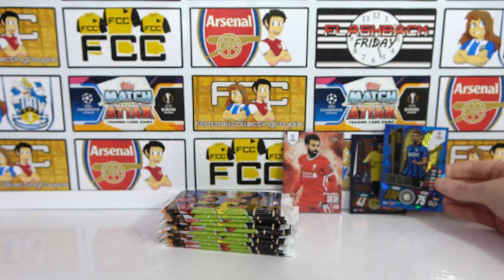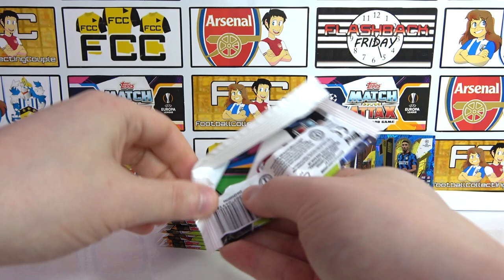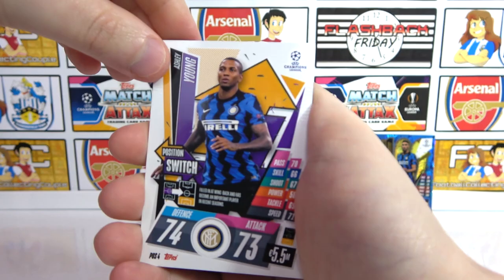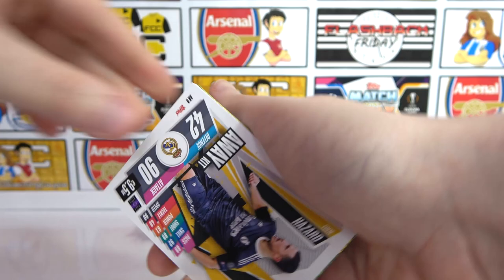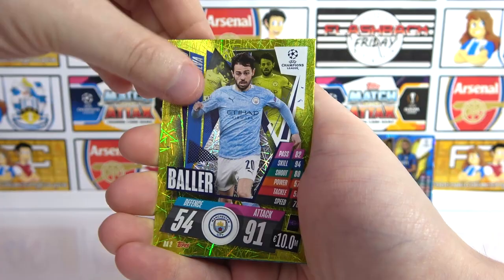Lewandowski broke the record — 41 goals! That's phenomenal. He seems to be getting better with age. He's going to have to keep it up because Haaland's not too far behind him. Next pack: Pulsum away kit, Hazard — who's apparently leaving Real Madrid — Vitolo, Bailey, Bernardo Silva, and a Donnarumma Man of the Match. Decent!